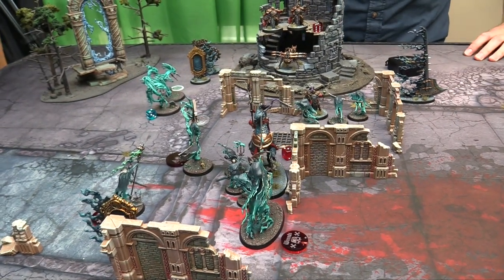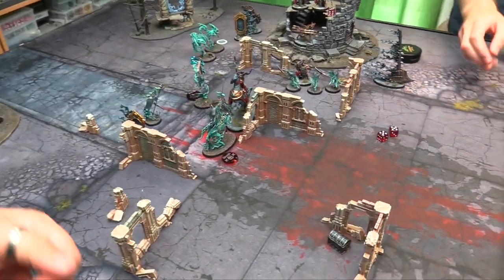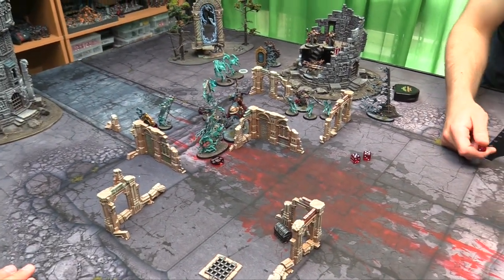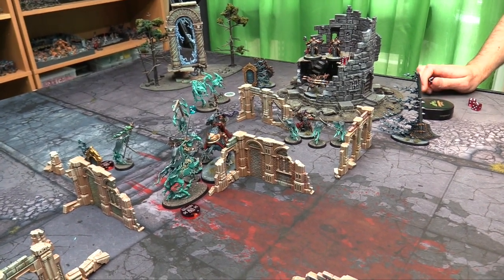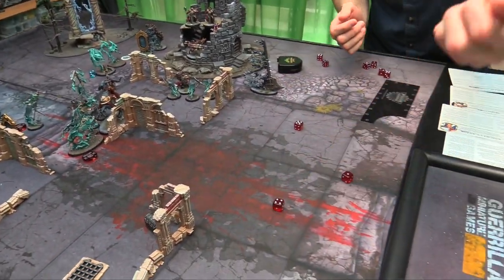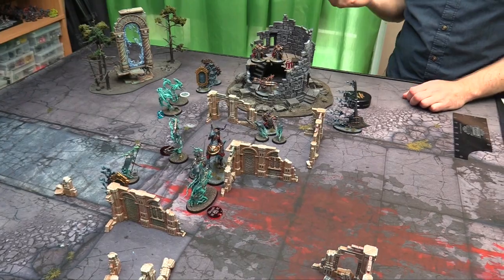Turn 3 Stormcast hero phase — gain 1 CP, then casting. He's going to cast Healing Light on himself. Rolled 10 — dispelling attempt fails. Gets back D3 wounds — rolled 3. Battleshock: lost 2 guys, 5+ to lose a guy — passes. Guns O'Clock — the Prime gets plus 1 to hit and can reroll 1s. Shooting at those she's fighting. Hits — D3 hits, rolled 3. 3s to wound — 2 wounds. 4+ saves, pass 1 fail 1 — another wound through. The Ballista rapid firing — 1 hit, D6, rolled 6. 3s to wound, 4 wounds — Spirit Host rolled poorly and dies. The second one has 1 wound left.